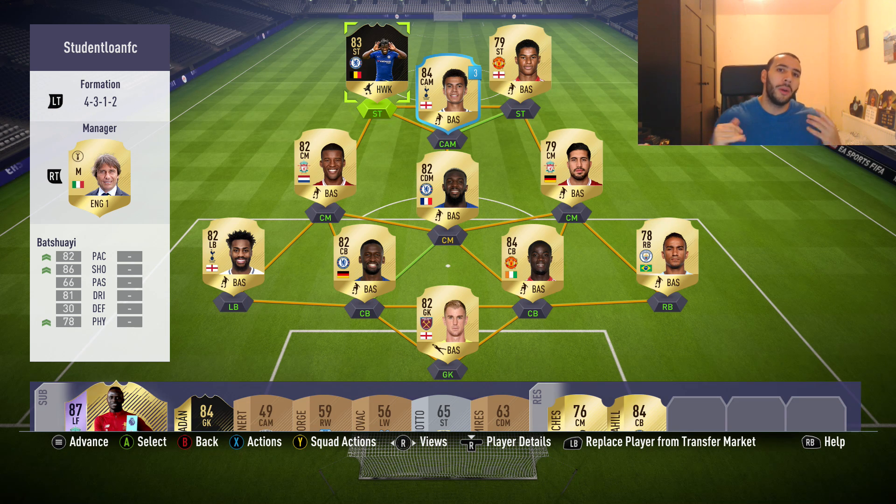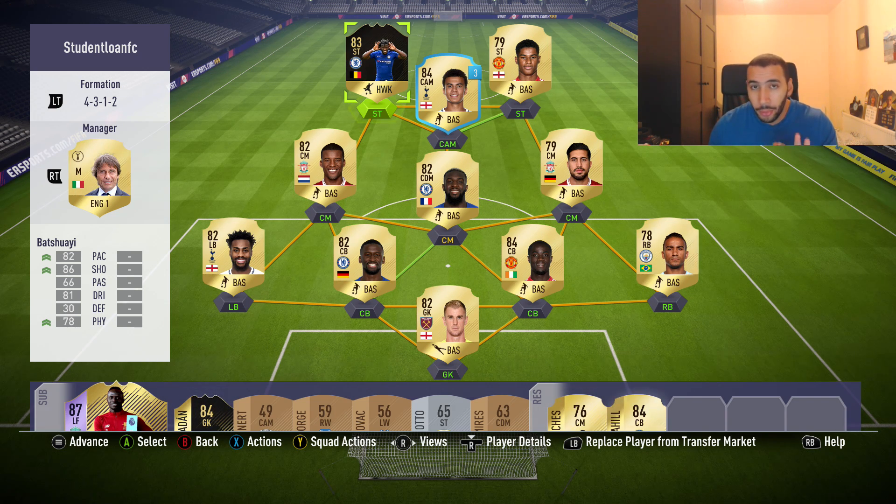Alright guys, we are back with a brand new video. Today we are trying out Batchuai and he does look pretty good — I'm not sure if he's going to be overpowered for his rating. 83 rated, but he does have some pretty standout stats. 82 pace is pretty good for this game. We played with Giroud yesterday and he was really, really good for what he can do. That striker Giroud is so good — I definitely recommend checking out that video.